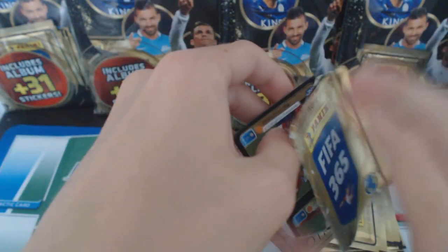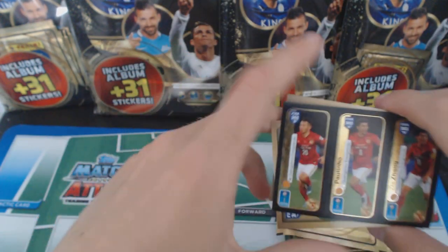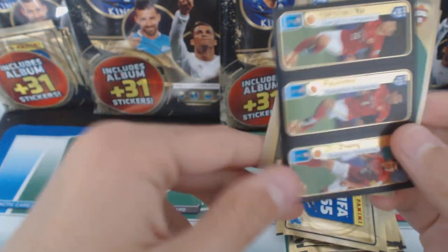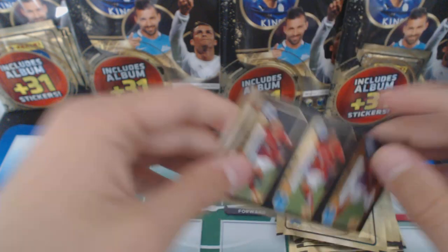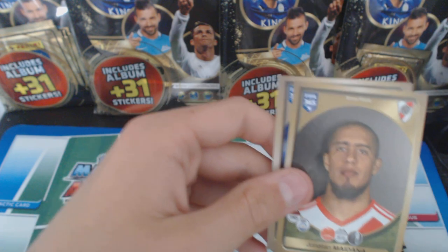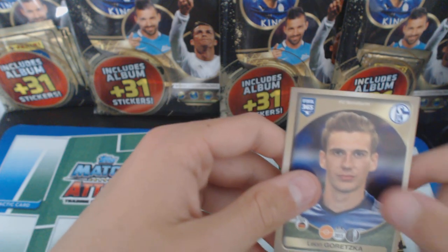That's a mouthful, isn't it? We've got another triple player sticker from Guangzhou Evergrande. Another Ignashevich, Asenjo, Maidana, and Gretzka.